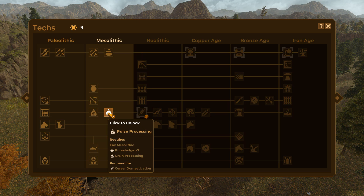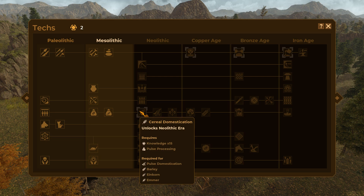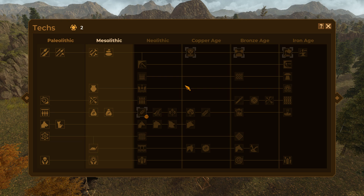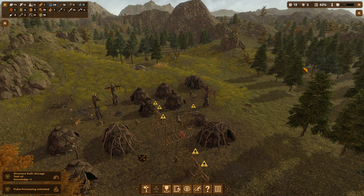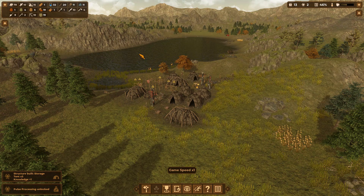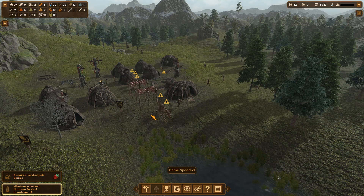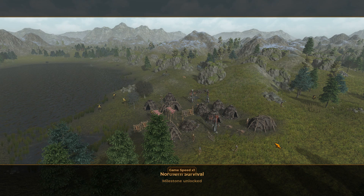We have enough knowledge to move on to the last technology in the Mesolithic era — pulse processing — which doesn't do much for me right now but will lead to serial domestication and growing various grains. So we're almost ready to move into the Neolithic era, which surprises me because this has gone really fast. A little Amismatherium made a wrong choice coming my direction — I need more knowledge points and it seems like the perfect opportunity. We've reached the Northern Survival milestone.